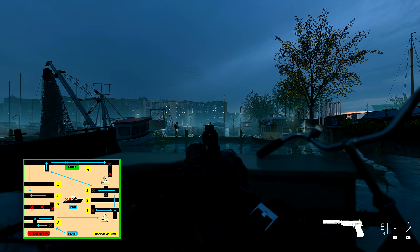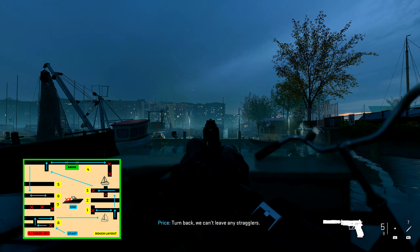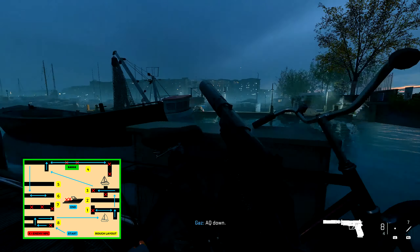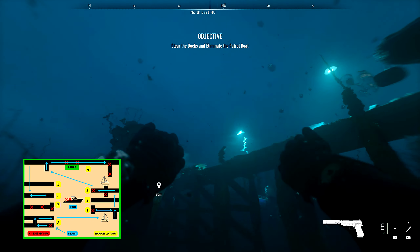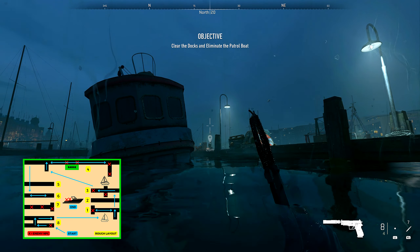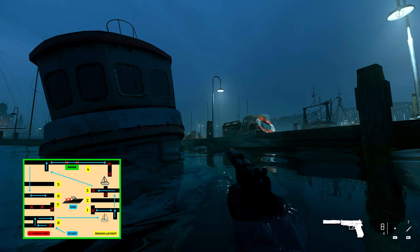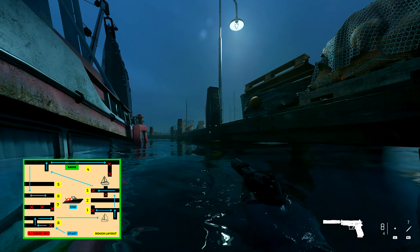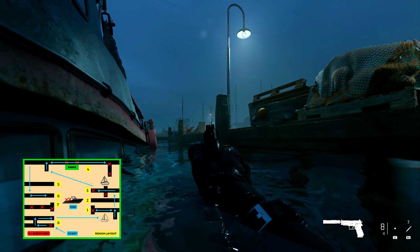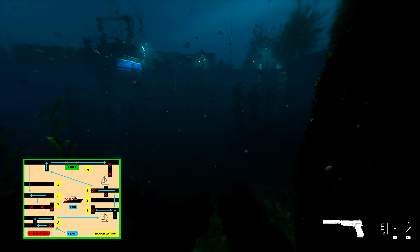There won't be any enemies on this first left-side dock. Swim towards the second dock, pop up, and then you'll have a clear shot on two of the enemies on the third dock. You're not actually going to be mantling onto any docks where there are actual enemies — you can take the shot from the previous dock. The NPCs are on a walk route, so wait until they're in an easy shot. Wait until one is facing you and the other is facing away, take the one out on the left, then take the one out on the right.